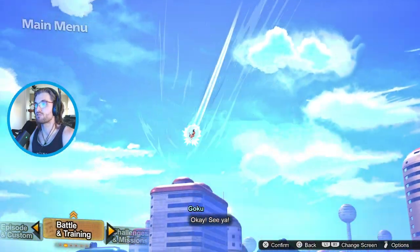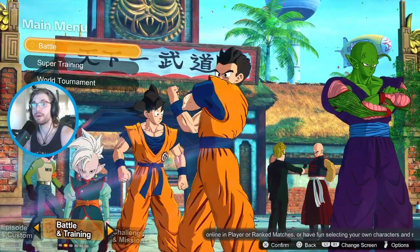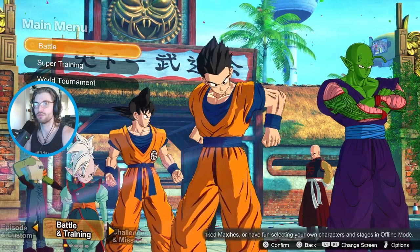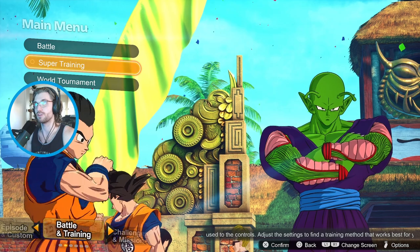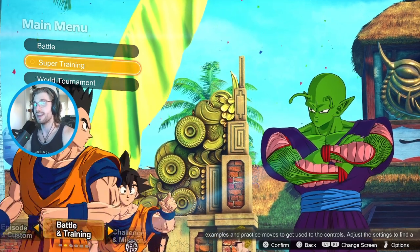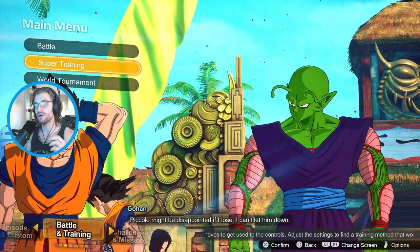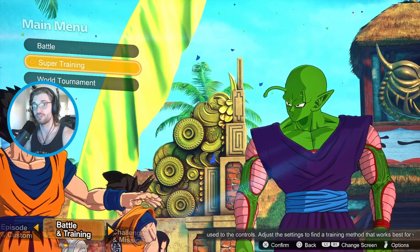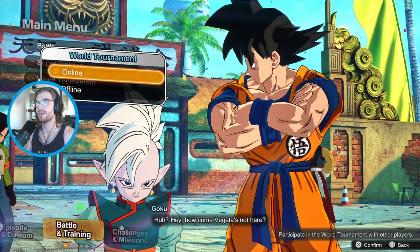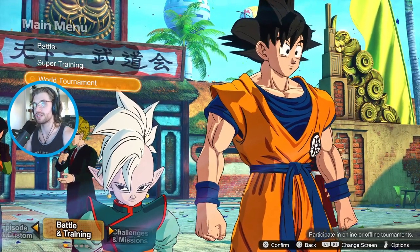Moving to the battle and training menu - Goku's flying off to the World Martial Arts Tournament. From here you can do a regular battle versus two players or a computer. You've got Super Training, where you can train with Piccolo as Gohan and learn all the moves of Sparking Zero - and you need to do it, because even though it's based on Tenkaichi gameplay, a lot of things have changed and it's hard. To finish it off, you have World Tournament online and offline - pick your favorite character and see how far you can get in the classic style.